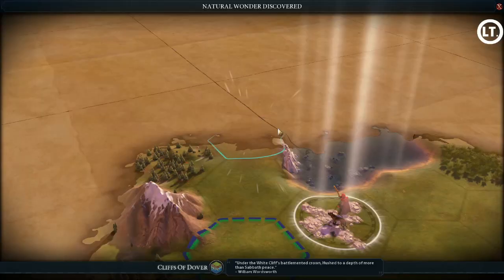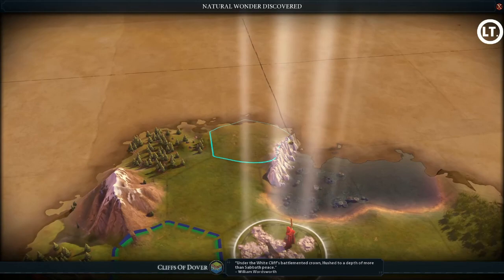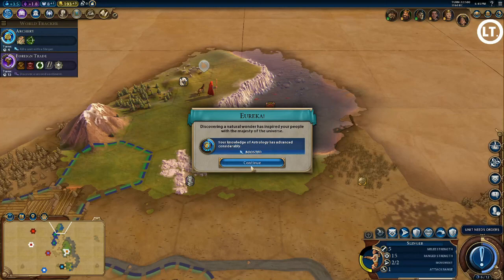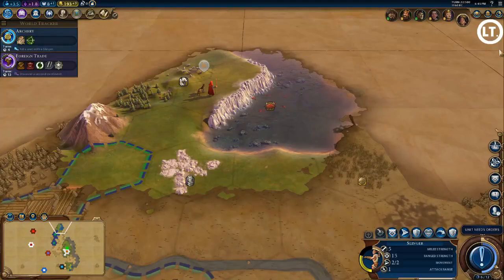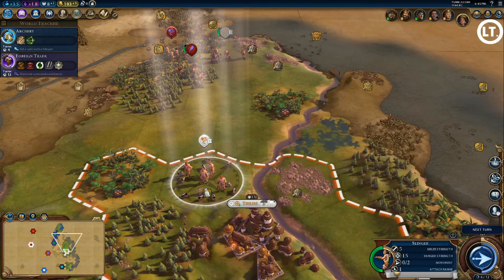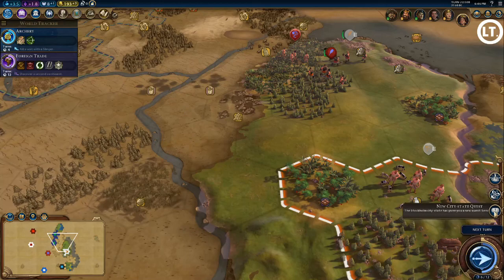I discovered the Cliffs of Dover natural wonder, and got a boost for astrology. However since I wasn't the first to discover it, I don't get anything added to my era score. I'll keep my slinger here, take the promotion, and wait for archery to finish so I can upgrade him to an archer. I'm moving my warrior over to where I'd like to place my second city so no one else takes that spot.